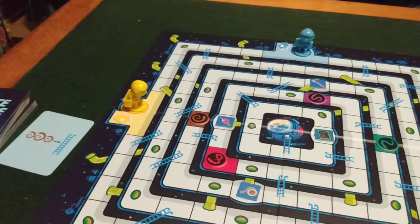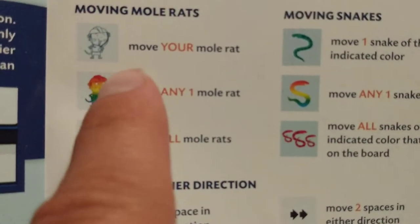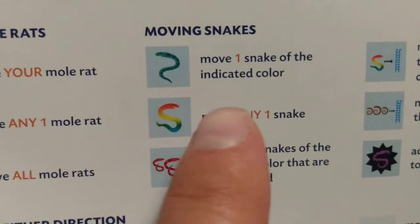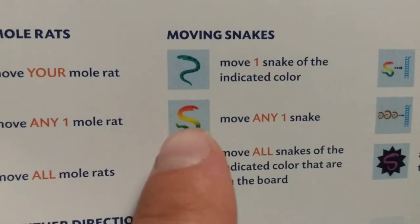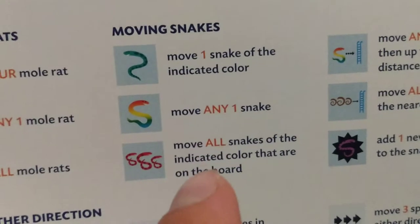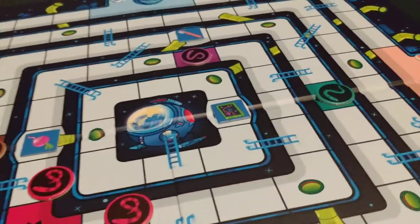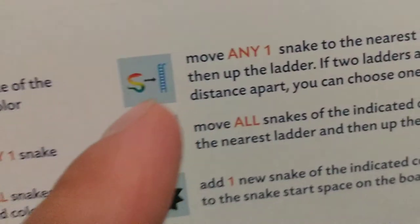How to read the cards: the pictures on each card tell you how to move the mole rats and snakes on the game. Follow the instructions on the top half of the card first, then the bottom half. Moving mole rats: move your mole rat, move any one mole rat, move all mole rats. Snakes: move one snake of the indicated color — green, brown, purple, red. Move any one snake if multicolored. Move all snakes of the indicated color that are on the board.